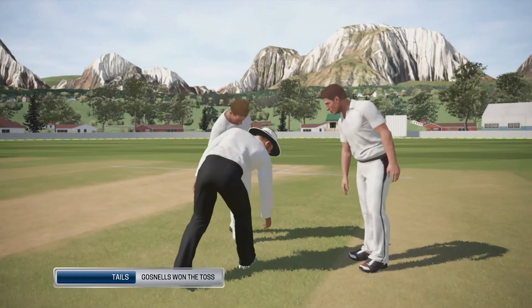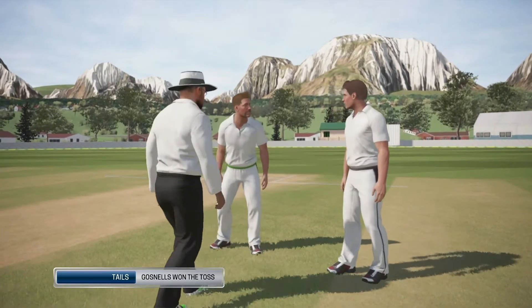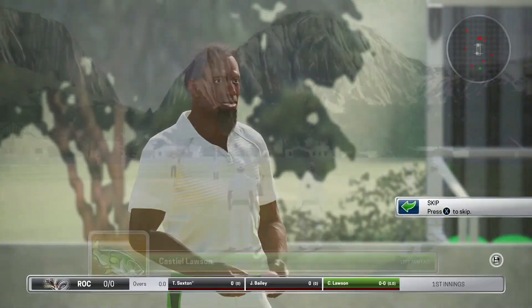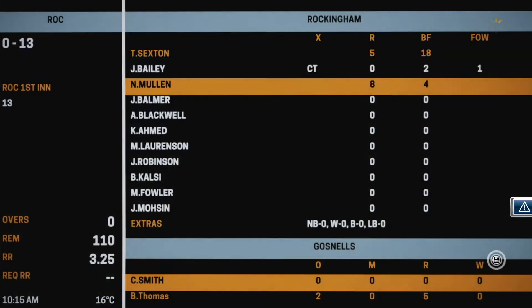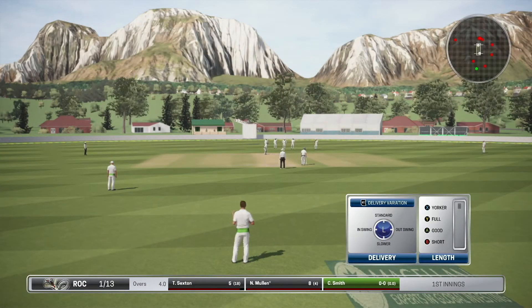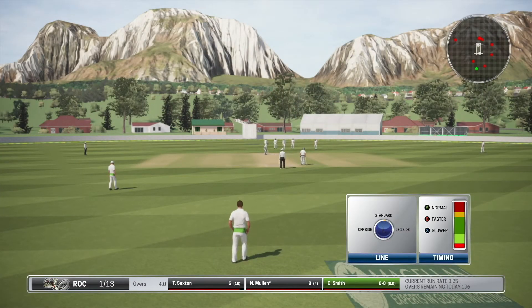Now I'm not the captain, so we'll see if we win the toss. Rockingham — Gosling's won the toss, and we'll have a bowl. So we probably won't do all the bowling — we'll probably bowl like two, maybe three overs, and then simulate the rest. We'll skip this. Okay, Craig Smith on to bowl. Bowl good length.